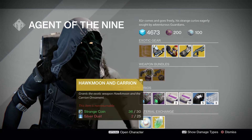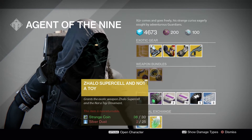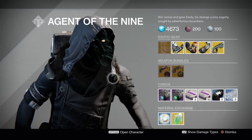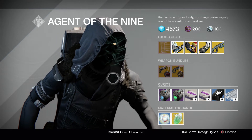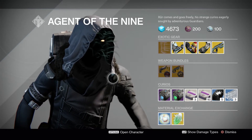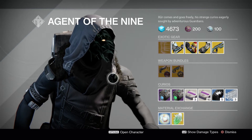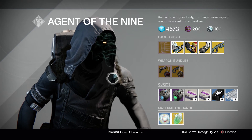The weapon bundles this week are the Hawkmoon, Khvostov, and Zhalo Supercell with a Not a Toy skin. There you go guys — I do that every week, don't I, make that little stumble. Anyway, for Friday May 12th weekend, Xur's location is in the Tower, in the lounge area. Until next week, guardians, peace out.